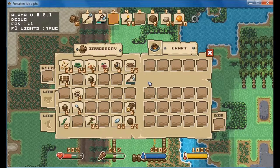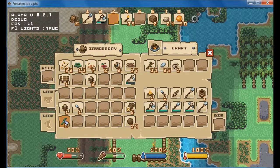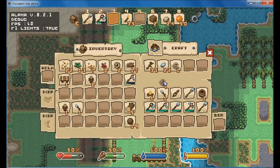Right, what do we need? We need a stick, some flint, and some cord. We're going to need more cord, so we'll make that now. Where is it? One, two, three. Put that up there.